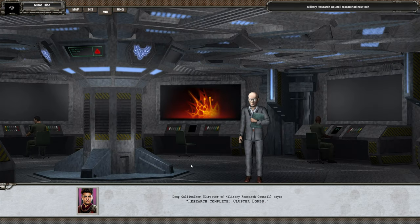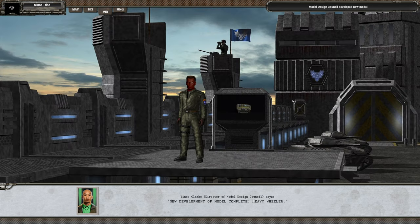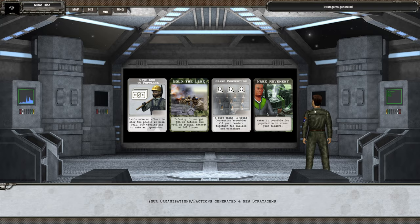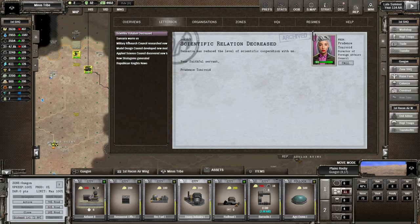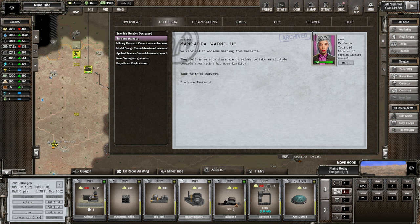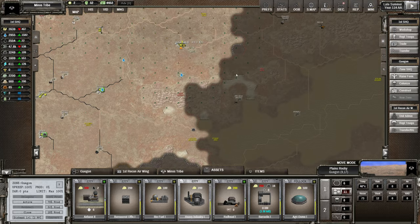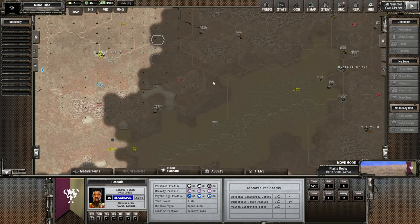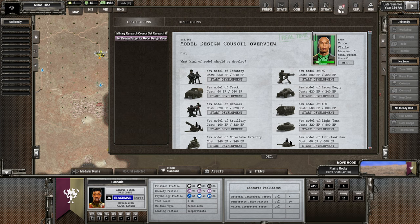We're into the second half of relative calm, getting a bunch of political bonus points. We've researched cluster bombs so we'll be much more effective against soft targets. We've completed the heavy wheeler - renamed it the Chariot - and discovered sanitation programs. Looking at the letterbox: Sansaria warns us to take a more humble attitude towards them. That basically means they've reduced their scientific cooperation - they want to attack.